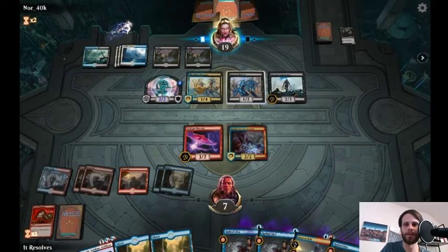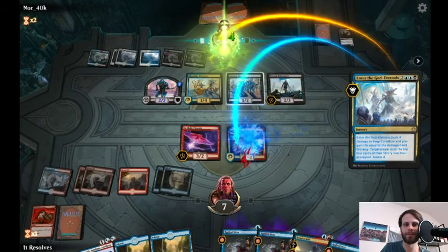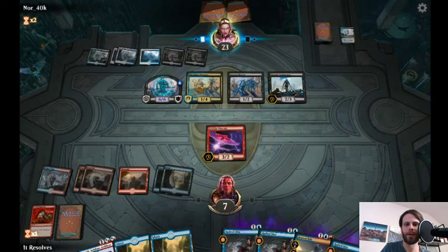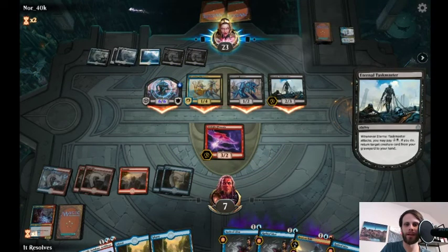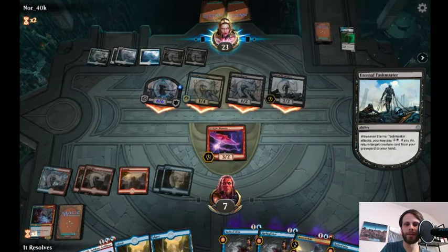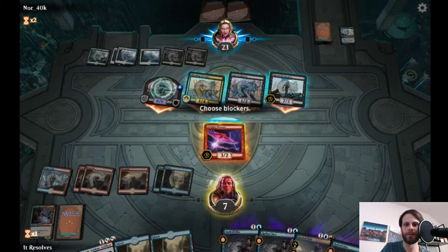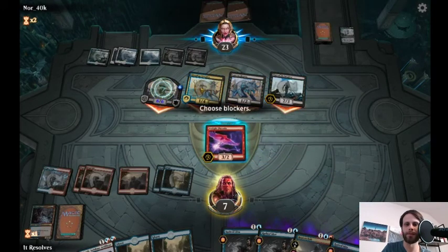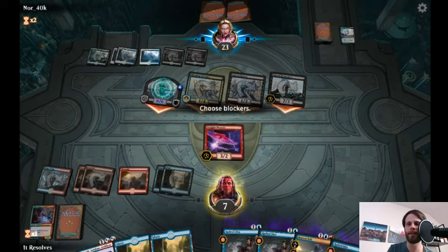Play Radical Idea, and then this allows us to get back the Arclight Phoenix. We're going to Tormenting Voice, pitching Radical Idea — the Jumpstart there is great. And then that triggers Arclight Phoenix, so this could at least give us some blockers. They just got it. That Amass token is just massive. We can block it here — wait, nope, can't. Forgot — Menace. Yep, that is it.